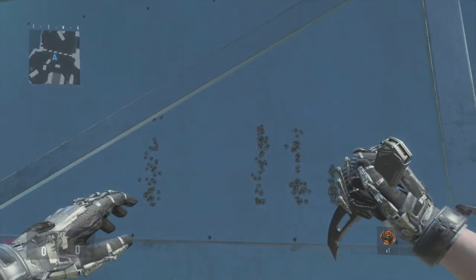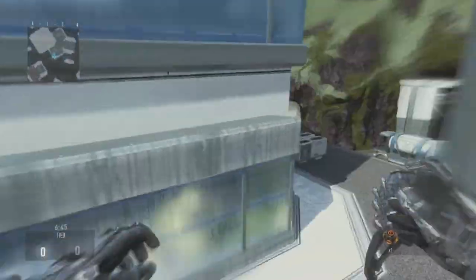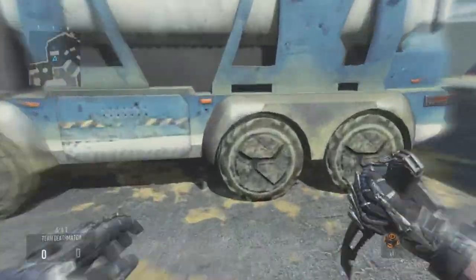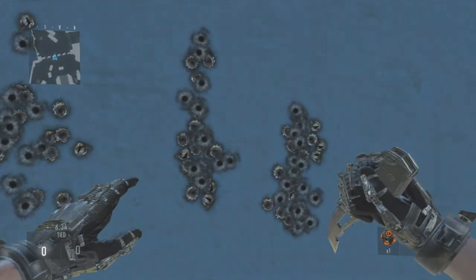This is the same for all weapons — if you use the foregrip attachment there is a lot less recoil and a lot more accuracy. So my suggestion to you guys is if you want to be more accurate and have weapons with less recoil, go ahead and use the foregrip attachment. Until next time guys, I will see you later.